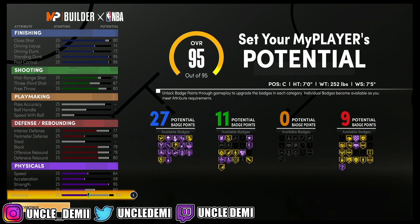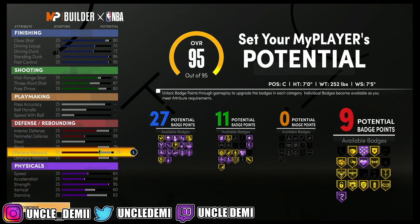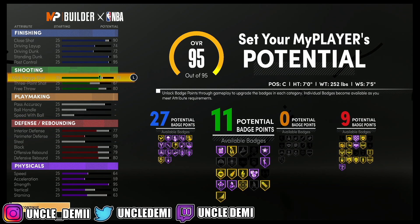We're going to go 60 on the vert and 63 on the stamina. So what you're looking at is 27, 11, 0, and 9 — very, very top heavy. This would be equivalent to like the pure blue pie chart from previous 2Ks. You have to be very particular on the defense — you can't go higher than 77 here and 79 here, so there are caps on this. And same here, you can't go higher than 79 in your mid range.